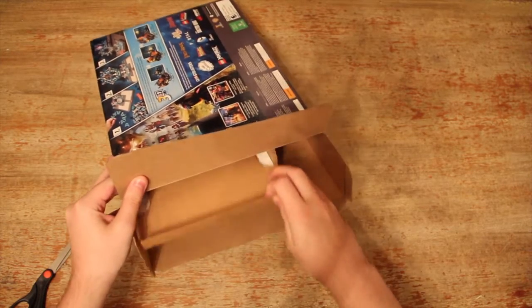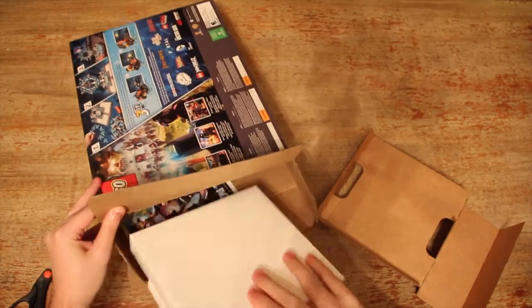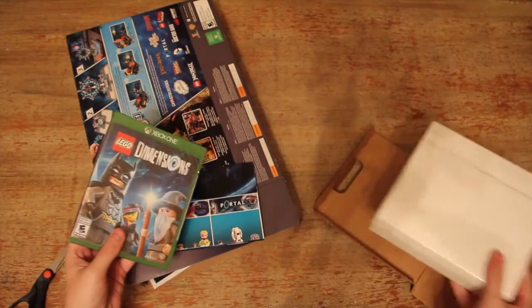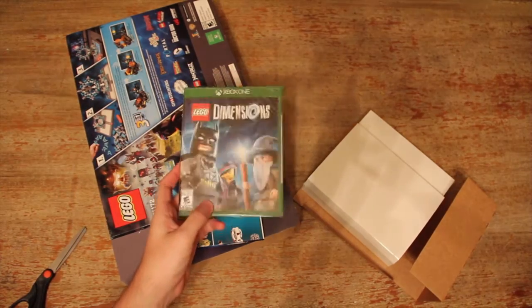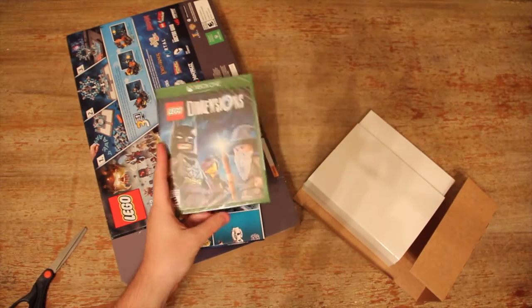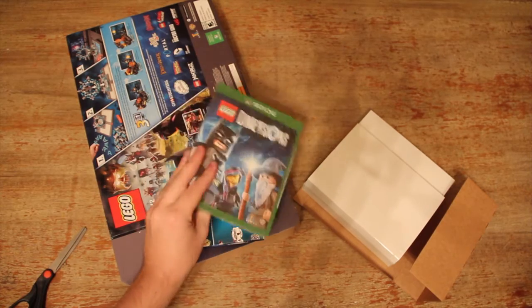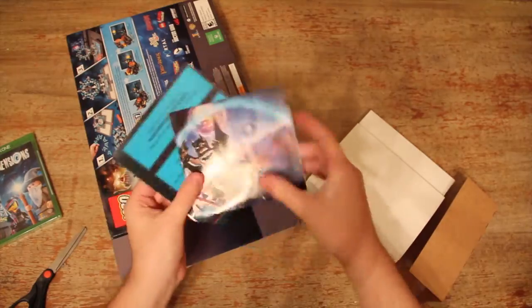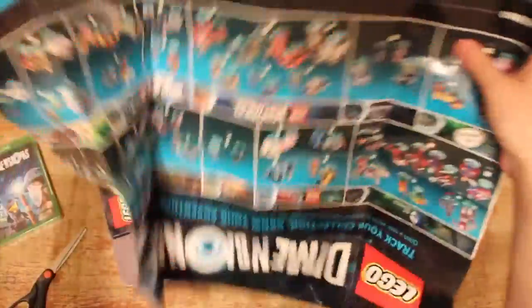Open this up, pull this out. That's nothing. Pull this out — that looks like everything. Here's the game. That's the game. By the way, I got the Xbox One version. Pretty obvious. That's the game. It has a couple of ads on the back for more packs and stuff. Here's a thing it comes with — looks like some giant collectible sheet. That's a collectible thing.